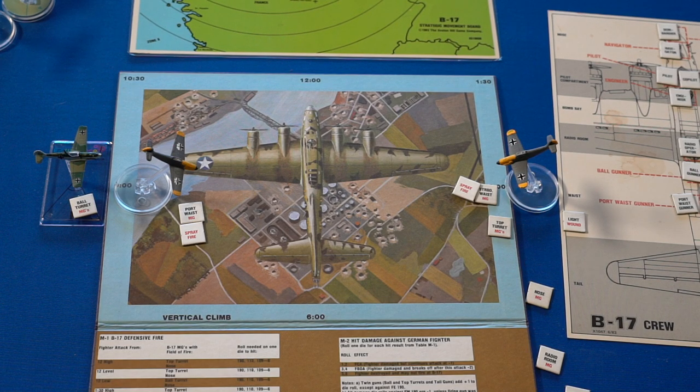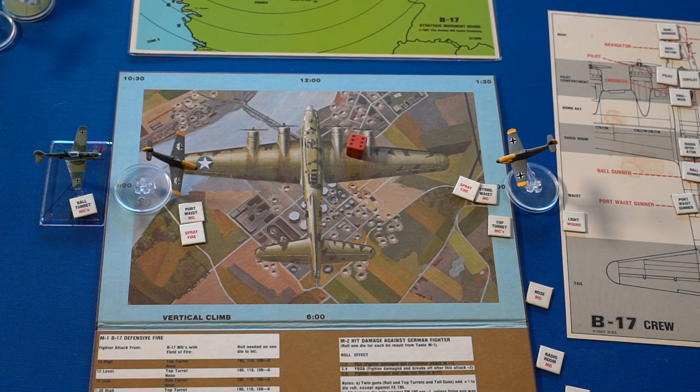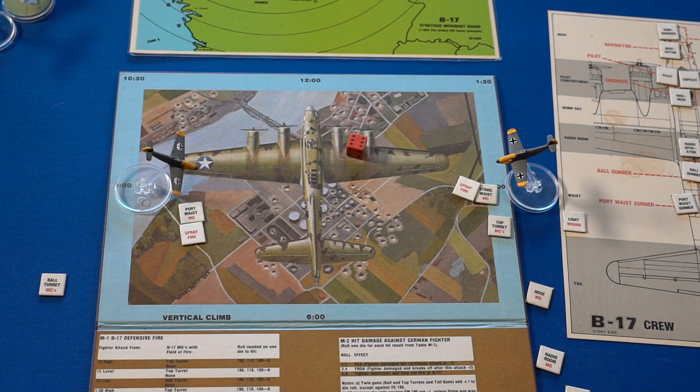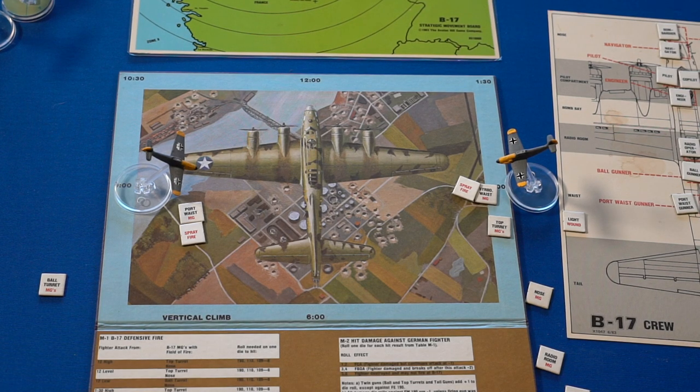Ball turret fires on the ace — because he's an ace, I need a 6 to hit instead of the normal 5 or 6. That is what I'm talking about! Bay still pulls a hit. He's got twin guns so he gets a plus one, and if he gets a 4, 5, or 6 he'll blow the wing off. Oh Lord — knocks the wing right off, sends the ace down. Way to go, Bay — Bay takes down an ace!